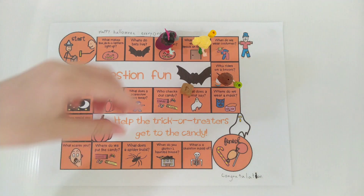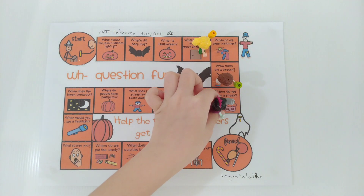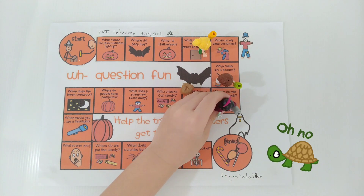Next, Emma rolls 4. Emma, where do we wear a mask? Oops, I don't know. Oh, sorry.